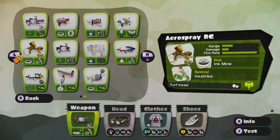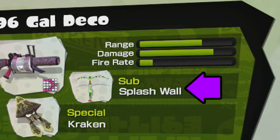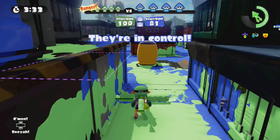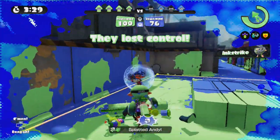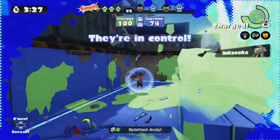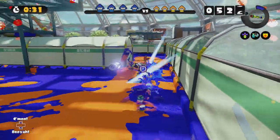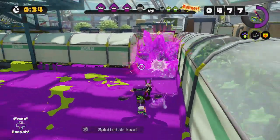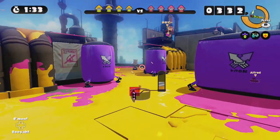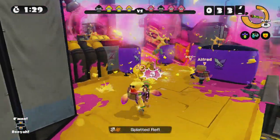There are also sub weapons that may assist in dealing with rollers, like ink mines, splat bombs, and the splash wall. The bubbler special can also handle them very well — waiting until they approach within your range and activating it for an easy splat. Other sub weapons that also aid in combat are suction bombs to plant around corners when a roller approaches, or seekers to pressure them when they are coming directly towards you. Sub weapons also assist greatly when you suspect a roller waiting for you around a corner, allowing you to fish them out.